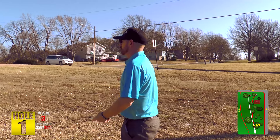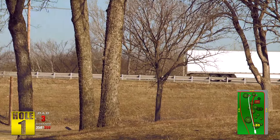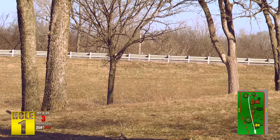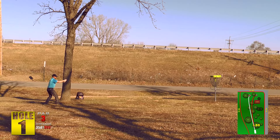All right, here we are at Jones East, hole number one. We've got a Mando tree right there — the big one on the right. Usually what I'm throwing is a mid-range — my Truth — down the middle. A lot of people throw forehands.